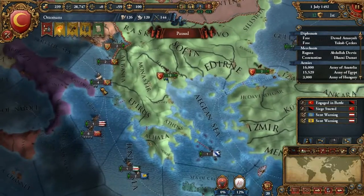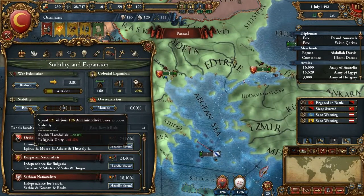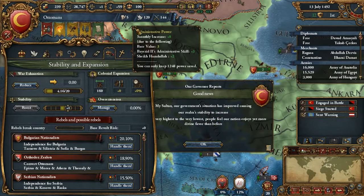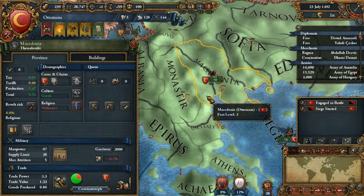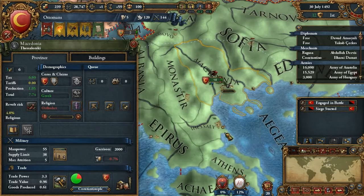Rebels crushed and we have enough stability. Normally I try saving some points in case events happen where I need them, but for stability I would increase it straight away as it's a lot more beneficial. This is a high-tech space zone, so I'm actually going to send a missionary to convert it.